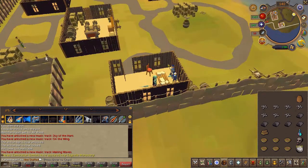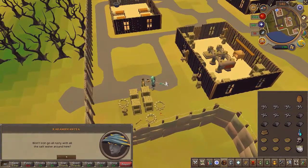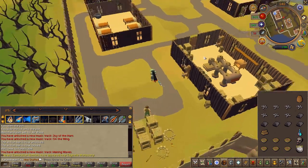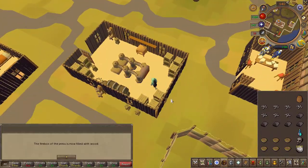Now, near the entrance of the fishing colony there is an NPC called Franklin. Go ahead and speak to him, then enter the building just to your north. Use a log on the firebox and light it.